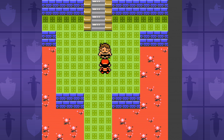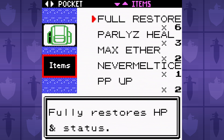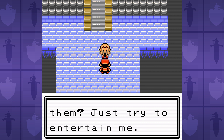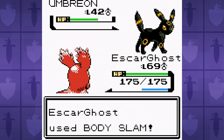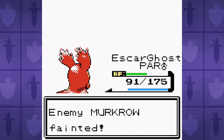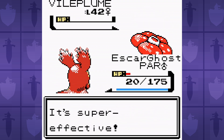Next up is the Dark-type Elite Four member Karen, and this battle is the exact opposite of the battle with Bruno. With Bruno, I expected to breeze through it, yet it was really hard. But with Karen, I expected to lose a bunch, yet we won on the very first try. Her Sneasel missed its Sand Attack, so yeah, that's a great start. And despite the paralysis from her Gengar, we managed to survive long enough to knock out all of Karen's Pokemon. What kind of weird world are we living in where Karen is easier than Bruno? We're talking about Bruno, people - the guy who's too dumb to figure out how a shirt works.